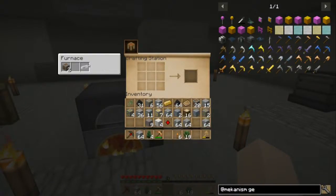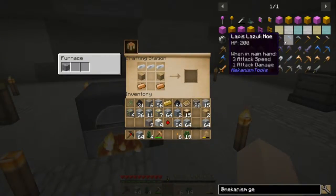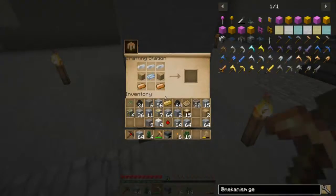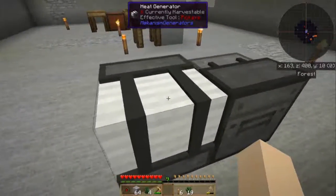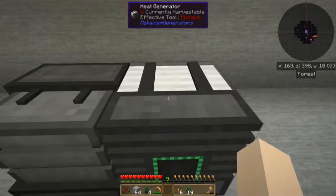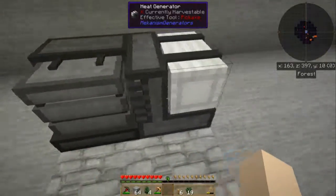We can view the furnace from here? That's interesting, cool. So that would appear to be input, fuel, output. Osmium goes there, and the furnace goes there. Heat generator. Maybe you only work facing one direction? That's possible — and annoying. So let's face you the right direction. I think that's the right direction.